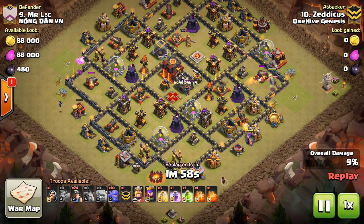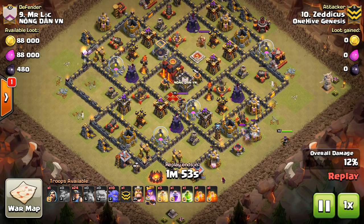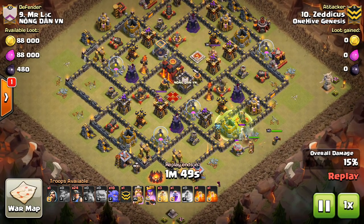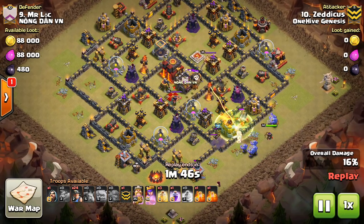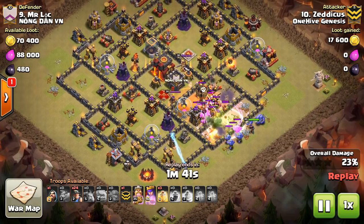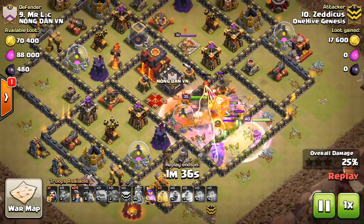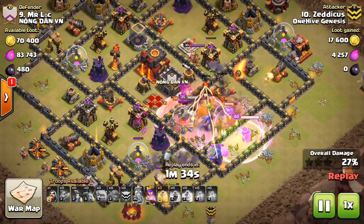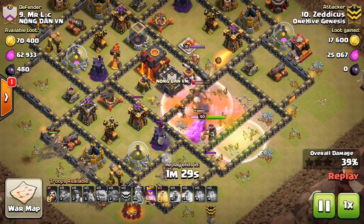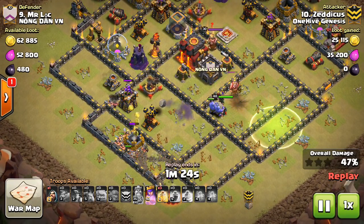His kill squad is a golem, some bowlers, and the heroes. He just lets those troops go to work, drops down the jump and the king — everything moving forward. It's important that he funnels in the bowlers, which he does. Those guys can always walk on you even when you think they won't, so great job on the funnel there. The CC troops also kind of pull them in, and he gets that first inferno tower really quickly. The king gets it down, and then he decides to leave it at that and come in with the miners.